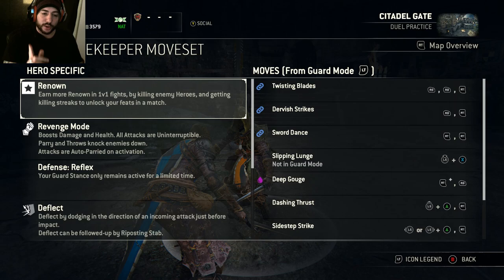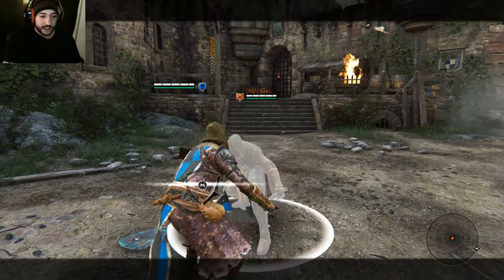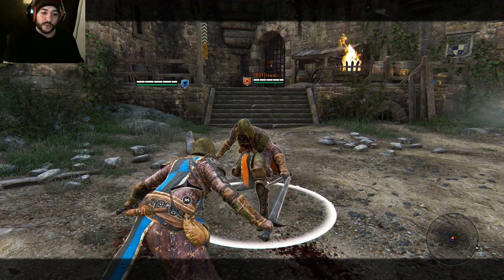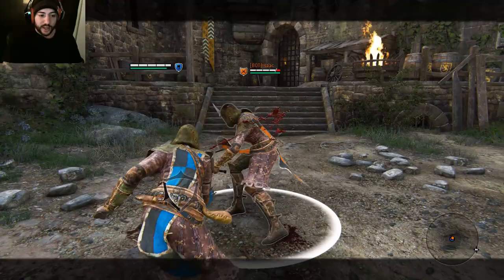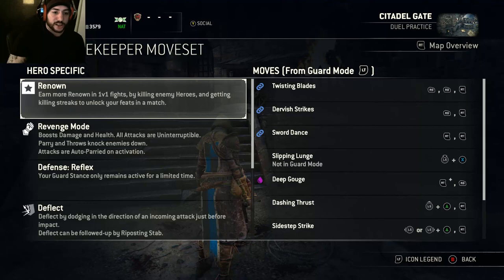The first move we're going to look at is Twisting Blades. It's just two light attacks into a heavy and it looks like this. What you want to do is change up the direction you're attacking from — go one there, one there, and then heavy to the side. It keeps people distracted so they don't know where you're going to go from. You can go there, there, and then up top.